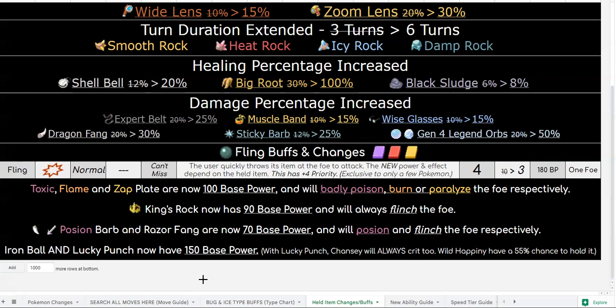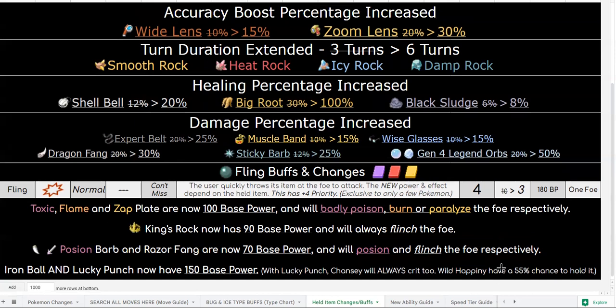You can also get Toxic poison or paralysis if you want. King's Rock is 90 base power and will always cause flinch, so it's like an anytime-use Fake Out — almost double the power of Fake Out, which is amazing. Iron Ball fling is priority too, giving a free 150 base power move that can't miss and is priority — almost like a priority Z-Move. After flinging, you lose your item, so you can run Acrobatics afterwards if desired.